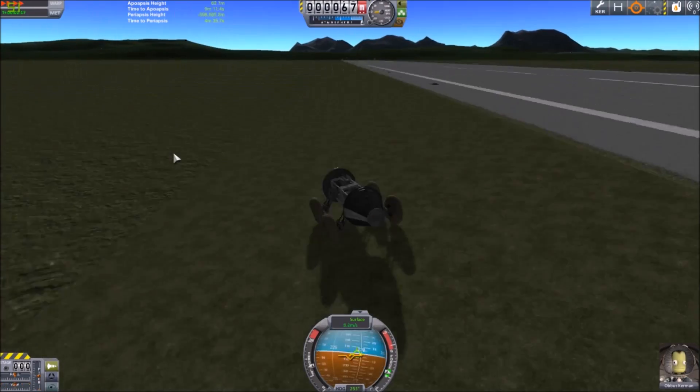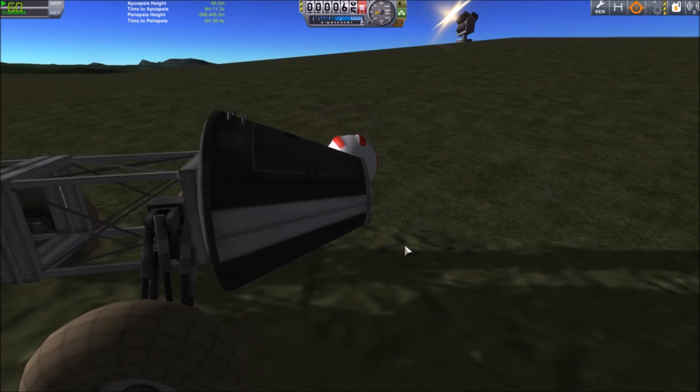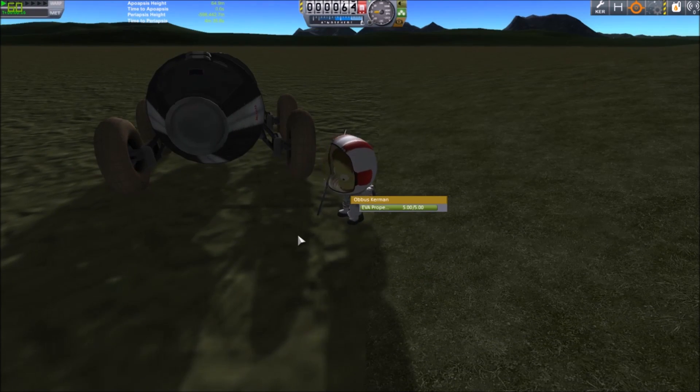The first thing to do is to get a Kerbal or vehicle close to the runway. This allows us to target that vehicle later on from orbit, which makes it way easier for us to land exactly where we want, namely on the Kerbal Space Center's runway.